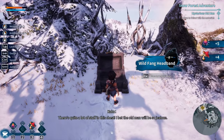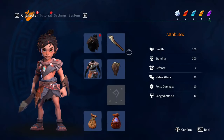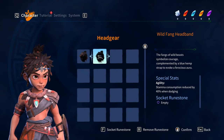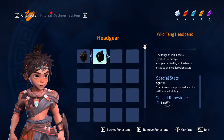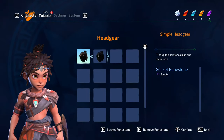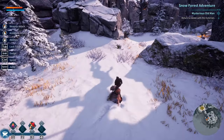Wild Fang headband. Escape is inventory - that's strange. We have a socket, so I could put a gem or something in there. Special stats - agility, stamina consumption reduced by 40% when dodging. Interesting. Let's go talk to the old man.